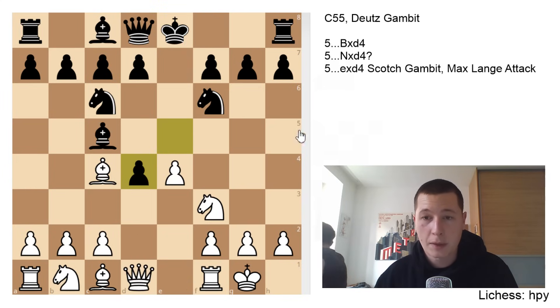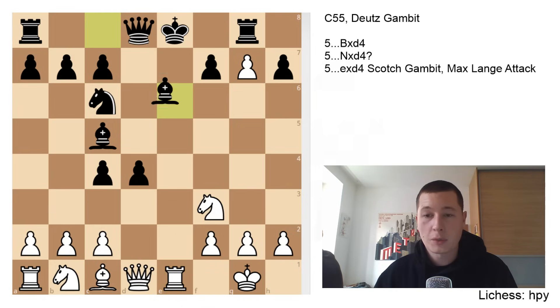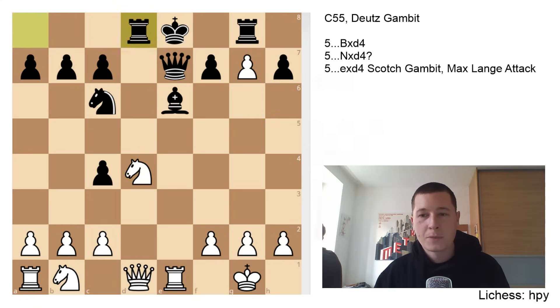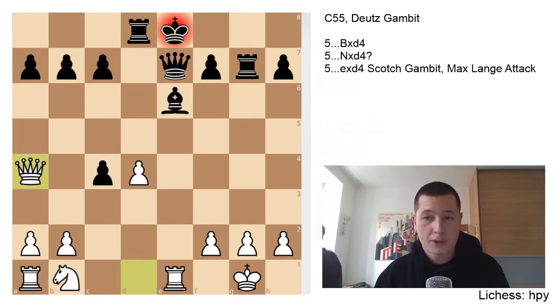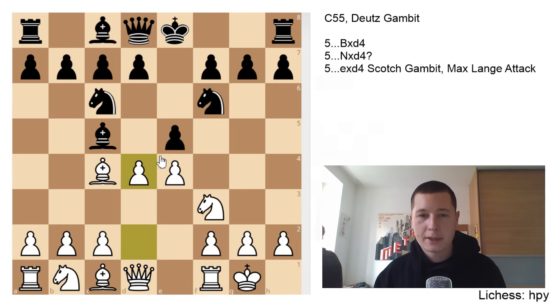So let's go over the Scotch Gambit line once again: exd4 after the Deutz Gambit, e5, d5, exf6, dxc4, fxg7, rook g8, rook e1 check, bishop e6. Don't play knight to g5 — it's a semi-bluff. Play bishop to g5, a better move. If black isn't careful, he could go wrong much sooner, so black has to exchange pieces, and this position is just fine for white. So this was the move exd4. The important thing to emphasize is that both these moves after d4 — taking with the pawn and taking with the knight — are inferior and shouldn't be played by black.